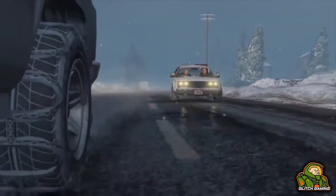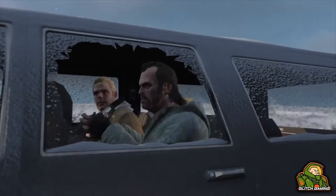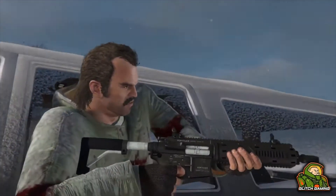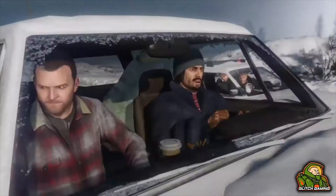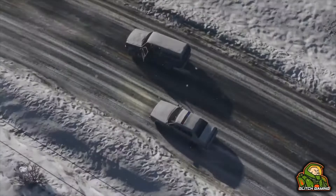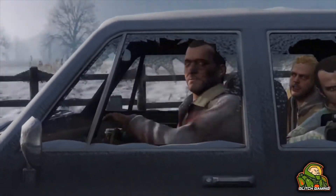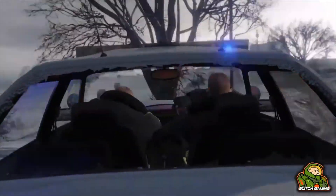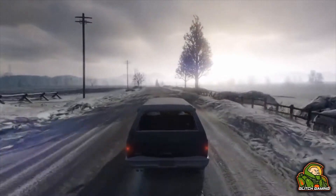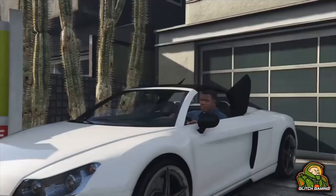In today's video I'm going to be showing you a brand new car duplication glitch. This is the same method as the facility glitch which I uploaded a couple of hours ago, but instead this uses your bunker. So if you don't have a facility you can do this one instead. You do need one friend, so bear that in mind. This is actually a workaround to a glitch we had about a couple of weeks ago that did get patched, and a new workaround was found by Bokaboy and BaroonTango.